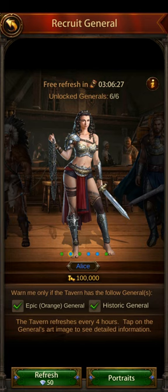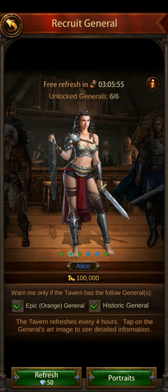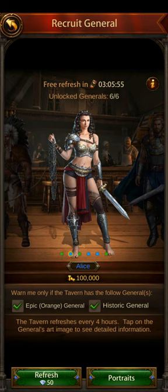Zhao Yun is probably the top-rated mounted general in the game, other than Mordred who I think is number one but he's hard to get. You can get Zhao Yun from the King's Exhibition. In that case you would use Roland as the primary and Zhao Yun as the assistant, since Roland is found in the tavern so you can ascend him easier, and because the mounted troop attack skill book works on both of them. Roland doesn't work with George Custer, so don't put them together.